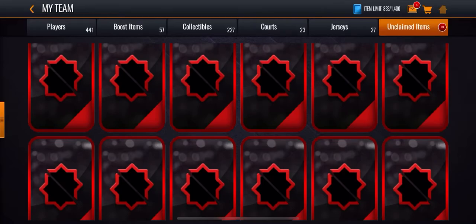You're guaranteed a 180 plus overall elite player, and you have a 9.8% chance of pulling a rare plus item. I don't know what that means, but you have a 9.8% chance of pulling that. There's also a 5% chance of pulling a platinum.